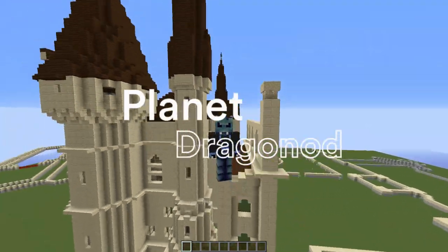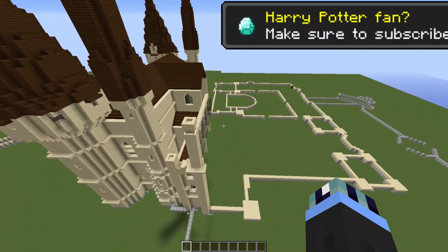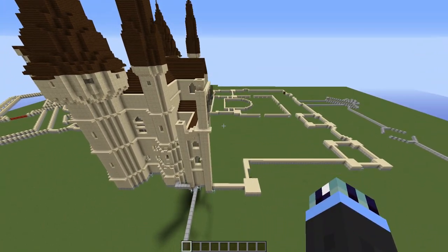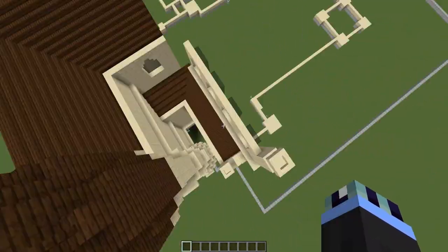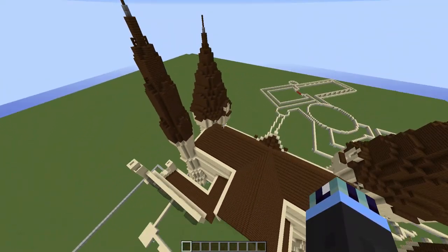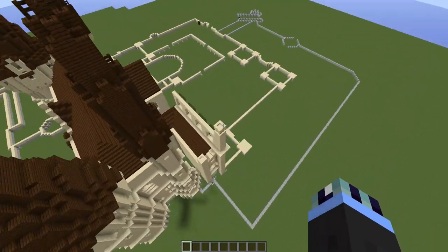Hello everyone, this is Dragnod and welcome to episode 5 of Houseworld Hogwarts in Minecraft. Today we are going to be starting off the Durham section, which will look like this once complete. Last episode we did start off this wing of the Durham section, adding in the back two towers and the roof of the Vardar entrance. And my gosh, it is looking awesome. Without further ado, let's just get straight into it.